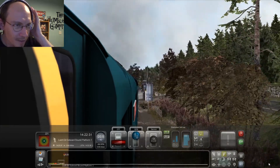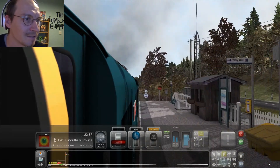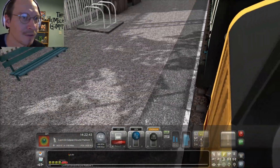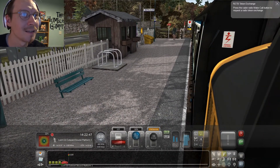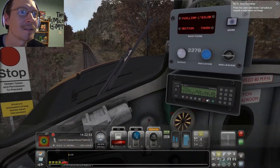Now I've got to stop in the right position, which means throwing some brakes on. You know, I think I've got that bang on right. Nailed it — by fluke. Contact the signal box: 2-2-7-8. State your message. Press send this time. You are allowed to proceed to Loch Eil. Section token on display. You have permission to pass the direction stop board on the Loch Eil line bound and proceed to the DSB at Glenfinnan.